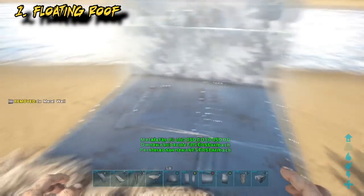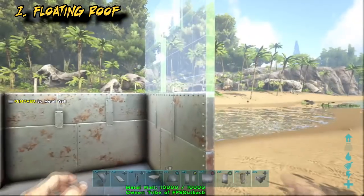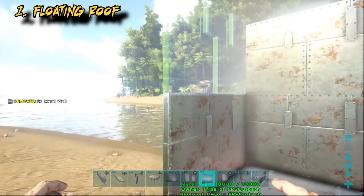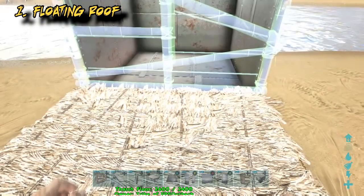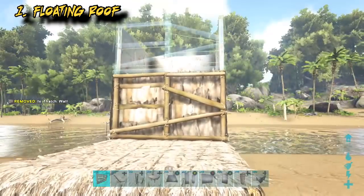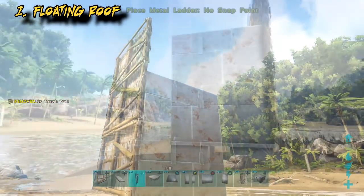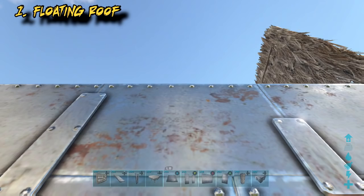Now build the wall as high as you need it. This is just an example so I'll only go two walls high. And now three thatch walls up off the thatch foundation. Now a metal ceiling out from that thatch wall.